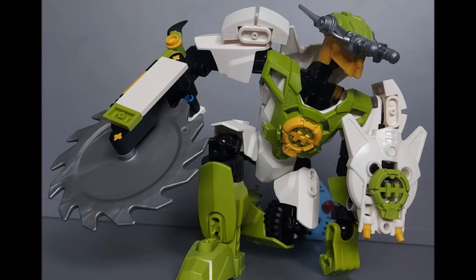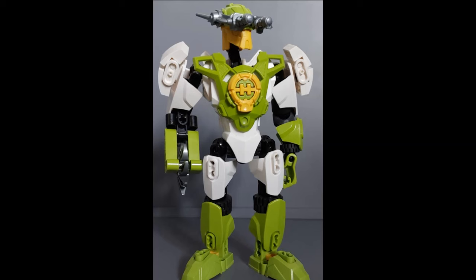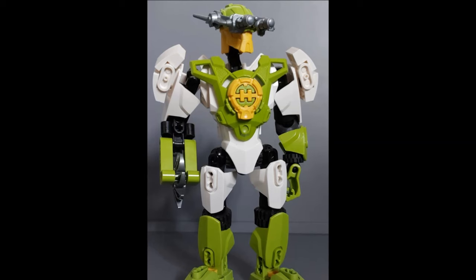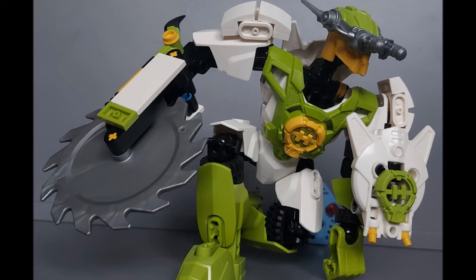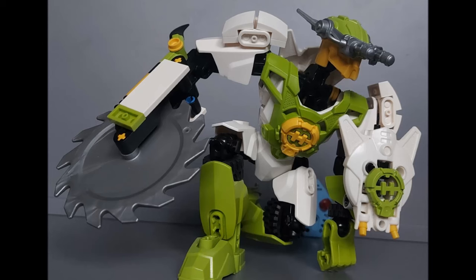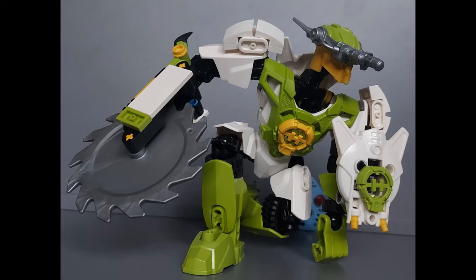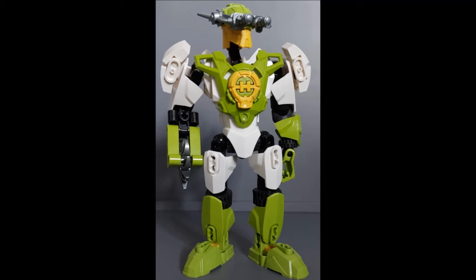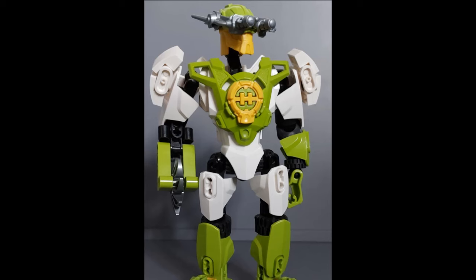I like the fact that in some images his saw arm is tiny and in others it's big — maybe that's his hero power, he can make it massive or smaller. It makes sense: if you're walking around Hero Factory HQ you don't want to accidentally decapitate someone with your saw arm. So making it smaller when it's not in use makes sense. I also love the shield — you have a shield, buzz saw people in the face. The shield has the Hero Factory logo on the front, which is nice branding.